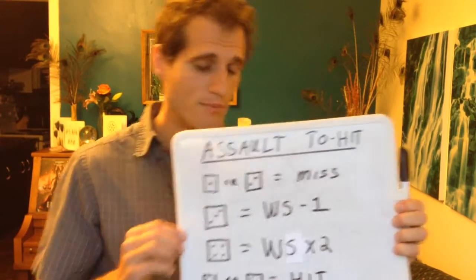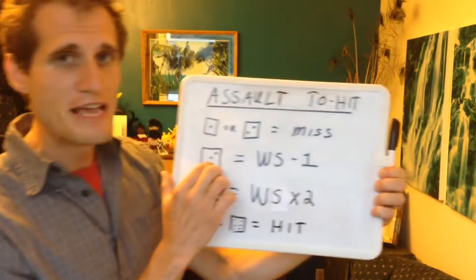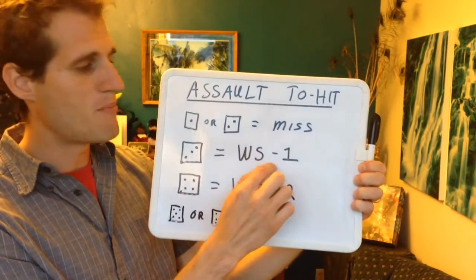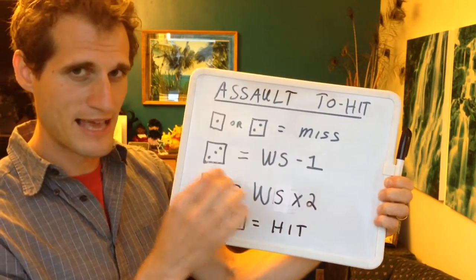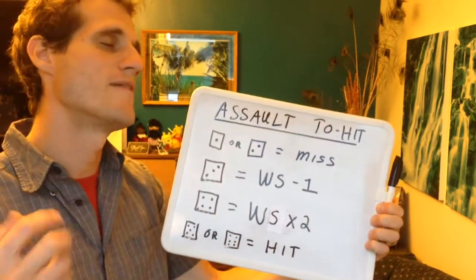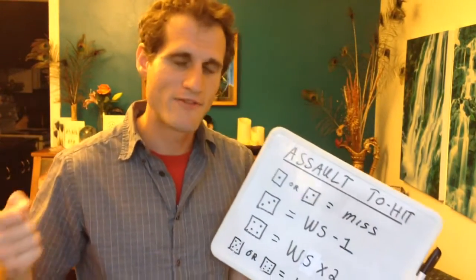The way the to-hit chart works is like this: there are no ones and twos on it because ones and twos are automatic misses. It's kind of like the to-wound chart, except even more severe — roll a one or a two, you miss. If you roll a three, you take your weapon skill and go minus one, and that is the weapon skill that you can beat.